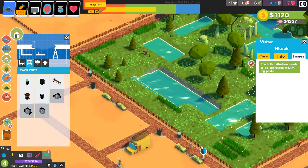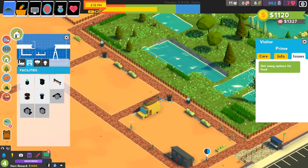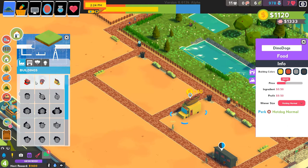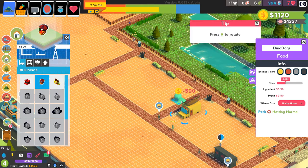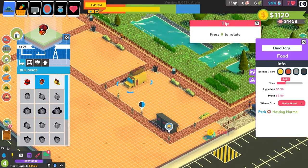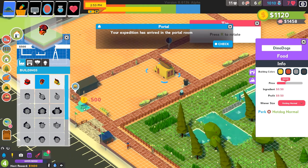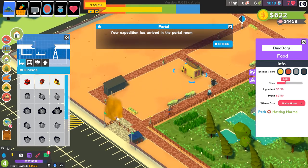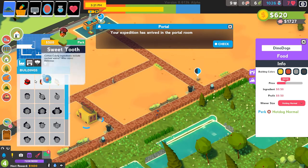Not many options for food — and he's right about that. We have a hot dog truck and that's basically all we've got right now. So let's put in a sweet tooth option, right over here near the entrance. We can get guests on the way in and on the way out. I don't know if that really counts as food, but it sounds good to me.